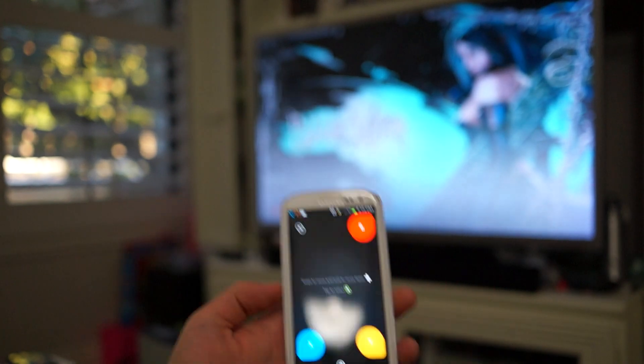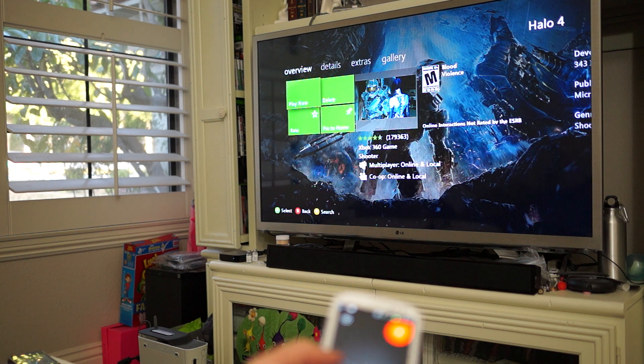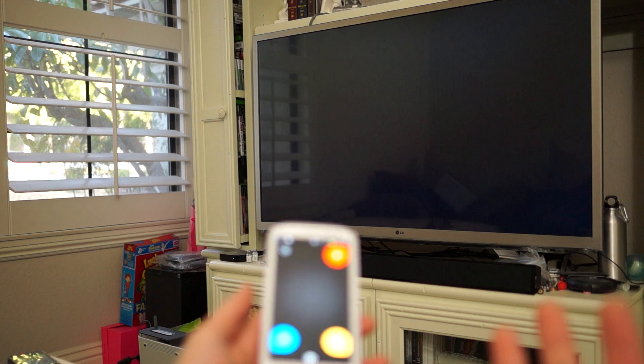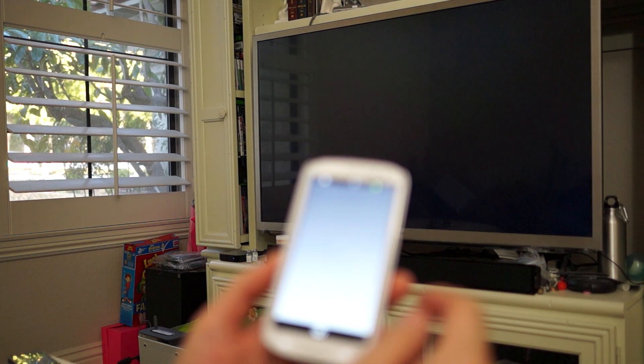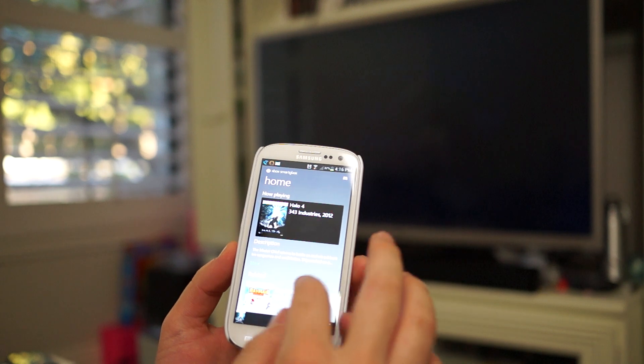We're just going to fire up Halo 4 — I'll show you how simple it is. It opens up the controller app. You can see Halo 4 is already there: delete, rate, play now. Just tap on the screen, selects it, fires it up! Pretty simple, easy to use. I think it's weird how the buttons look all funky shaped, but I mean, it is what it is.